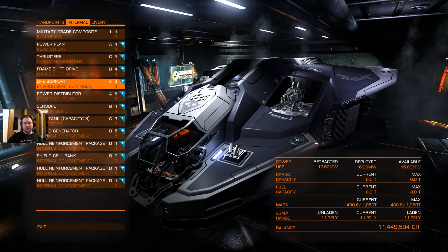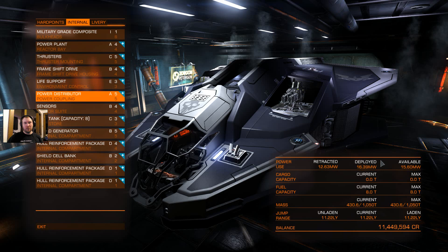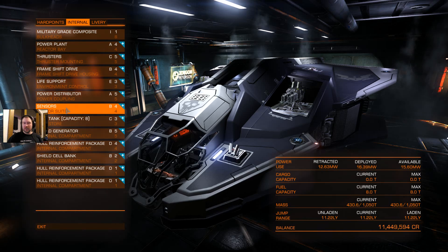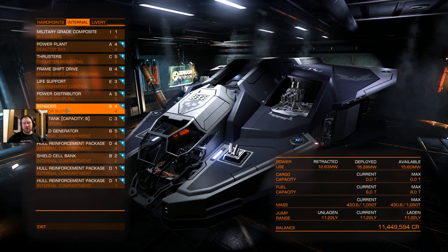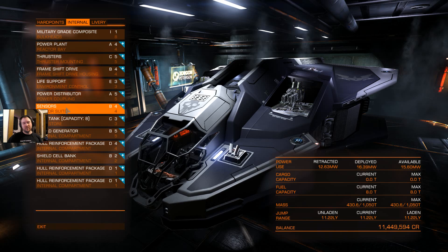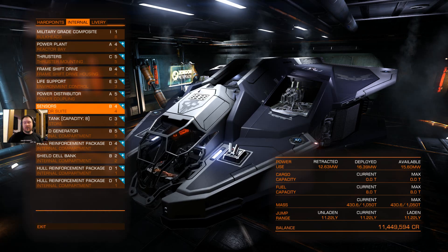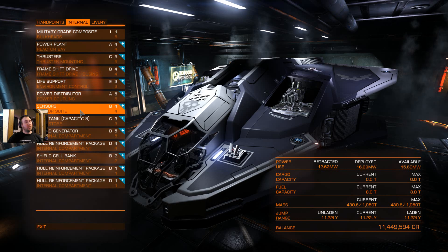Life support — I am still running an E. For a while I had upgraded a little bit, but I had to pull back in order to fit some of the other stuff. A-Level Power Distributor, obviously — you always want to go with that. I'm going with the B-Level sensors; they do help a little bit with that snap-to for distance, getting you on your target just a little bit faster. It does not affect target sway — that's been a point of confusion for a lot of folks. If you're on gimbals, they still have that little sway back and forth; that's not changing. What this does is let you snap to a little bit earlier, which can come in handy.